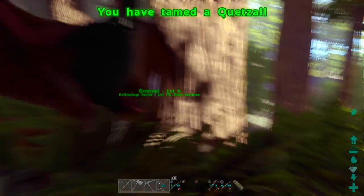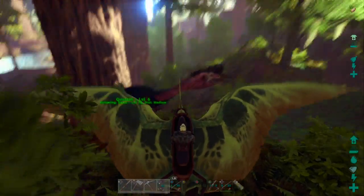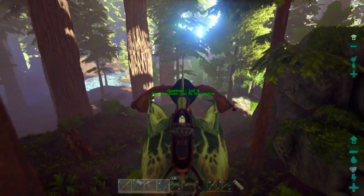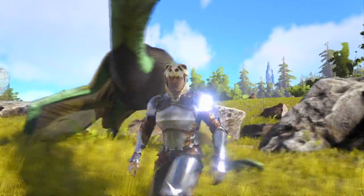It's all done. Look at that — how easy was that? Freaking lifesaver. Tapejara — this is the new and easy way in 2017 to tame a quetzal, dude. Tapejara's are freaking useful. Let's go back home. Thank you guys so much for watching. Hope this video helped.